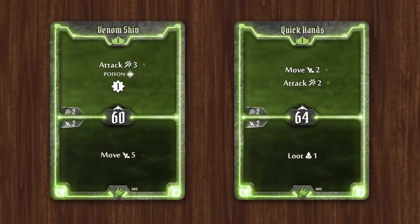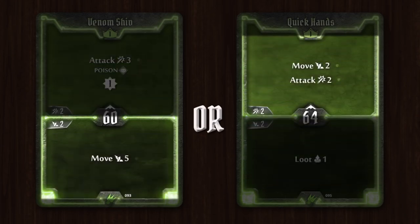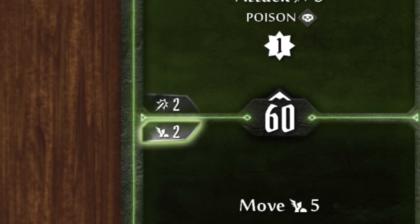On your turn you get to perform the top action of one of your two cards, and the bottom action of the other. The leading card that determined your initiative has no bearing on this decision. Every card in the game is different and contains a wealth of information. When it comes to performing the action on the top half of a card, you can instead choose to just use it for an attack of 2. And similarly, instead of using the bottom action of a card you can use it for 2 movement.